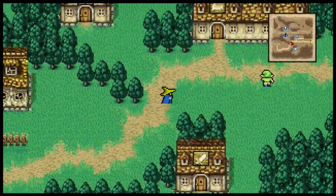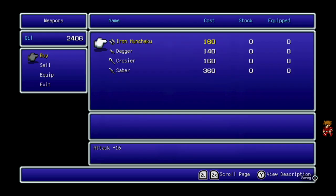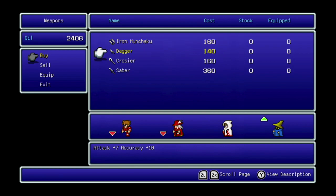There are more shops here! Let's start with the weapon shop. Here you can buy some pretty basic stuff: Iron Nunchucks for the monk — though I recommend having him punch. A dagger, which is a slightly stronger knife. The cross, which I believe only the warrior and monk can equip. And then there's sabers, which are okay. I don't want to buy any of that.